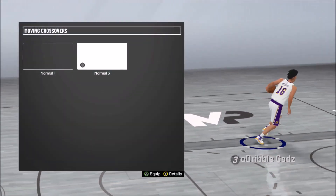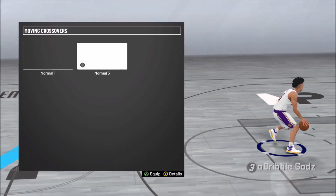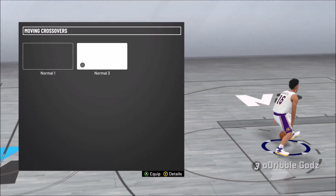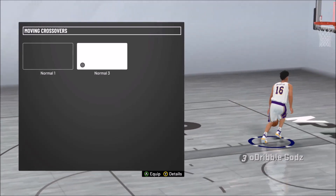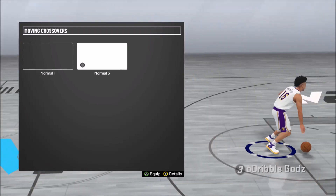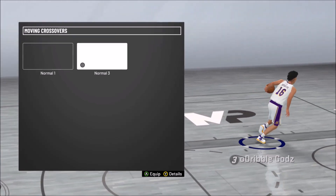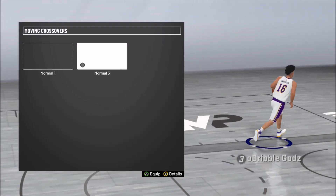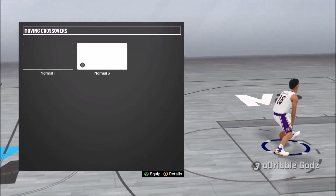Next we got the Crossover Normal 3, and I strictly put this on simply because of that little behind-the-legs animation - that's a smooth little animation that everybody used to do. Sadly this year you can't spam it, and I know a lot of y'all gonna be disappointed by that. But you can still combo it - just do one between the legs and then do what you gotta do to get out the way.